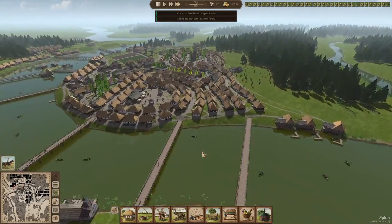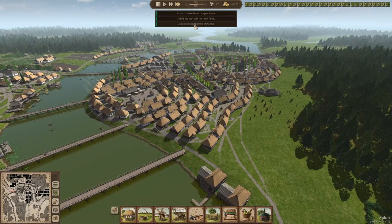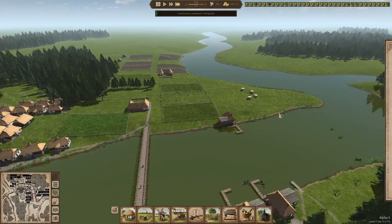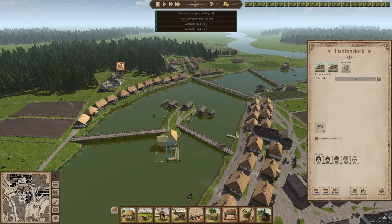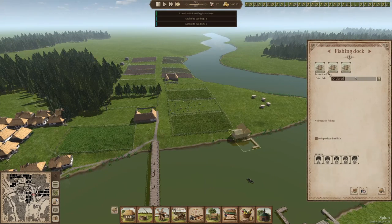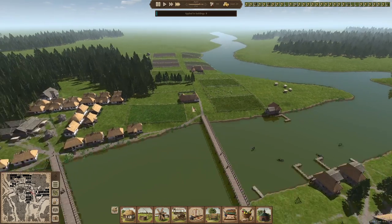I really love this game when everything is green like this, it just looks very good. Another fishing dock already, it means we can get even more workers in and more boats — it'll provide us with more fish. Let's do apply to all. Already the first boat is being built. It's going to be shipped here by the boatyard worker and then they can really start to produce some fish. So that's good, extra jobs.